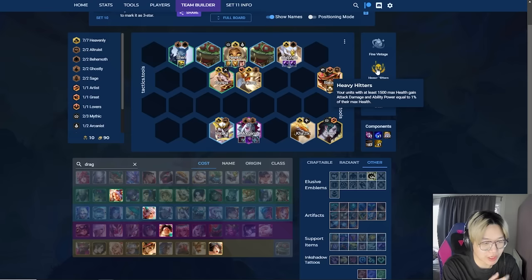Heavy Hitters gives units with at least 1,500 max HP a bunch of AD. ZZRots always have 1,500 or more max HP — in fact I believe they have 3,000 HP — so they're getting anywhere from 15 to 30 AD on all your ZZRots, and some of your other units will receive stats too. This is a really strong augment for this comp because 100% of ZZRot damage comes from auto attacks, and they'll be doing something like 80% of your team's damage.